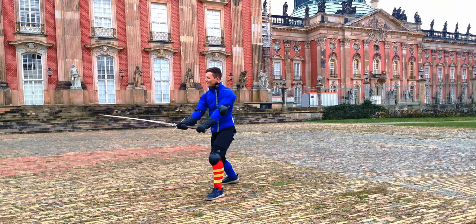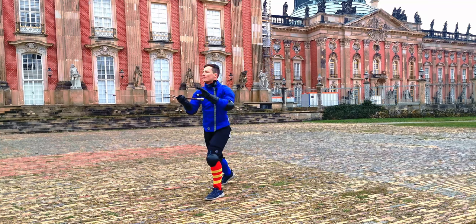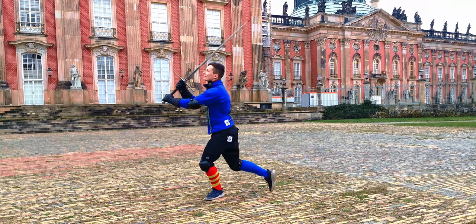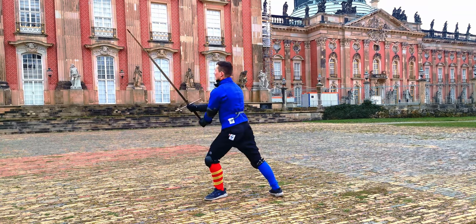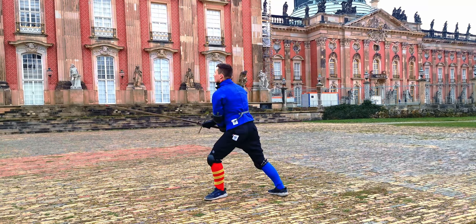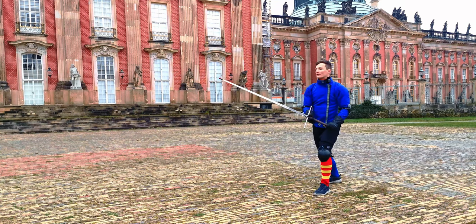We step left, strike a Mandritto to the thigh, and cover. He doesn't mention it there, but there are a lot of Mandritti towards the thigh that enter. So basically going into Guardia d'Entrare again, and striking a Reverso Squalembrato while the right leg follows behind the left. From there we are retreating and covering — Furze e Corve — and we end in Cinghiare Porta di Ferro.